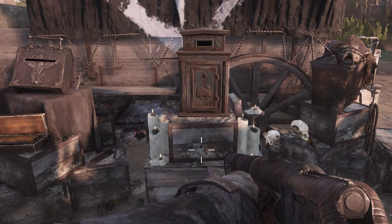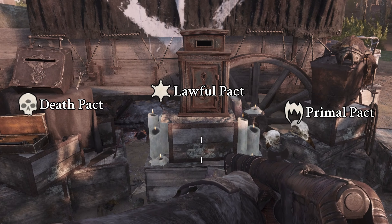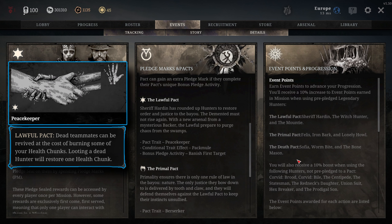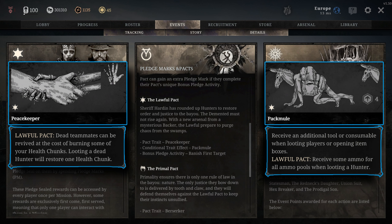There are three pacts: lawful, primal, and death pact. When you pledge to the lawful pact, you get the trait peacekeeper, which allows you to revive a fully dead teammate at the cost of 50 health — previously only possible with a bounty — and it restores one burned health bar when you loot a hunter. The modified trait for lawful is pack mule, which lets you restock some ammo when looting dead hunters. You also earn a bonus mark when you banish your first target, which is how you can get four marks per game.